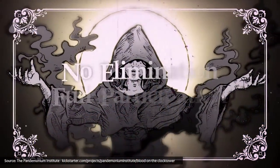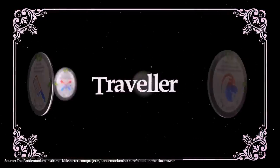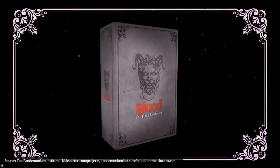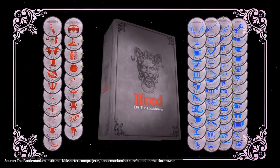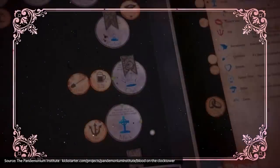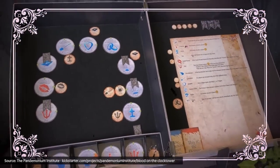Or you and your real-life gang of four to nineteen friends could try Blood on the Clock Tower, a game of opposing teams of good and evil overseen by a storyteller who conducts the action and makes crucial decisions to guide the gameplay. The goal is for the side of good to successfully deduce and execute the demons among them before those demons outnumber the innocent townsfolk. While this may be reminiscent of other large-scale social deduction games like Werewolf, Blood on the Clock Tower provides each character with their own special ability, allowing no two players in a game to ever be the same character.